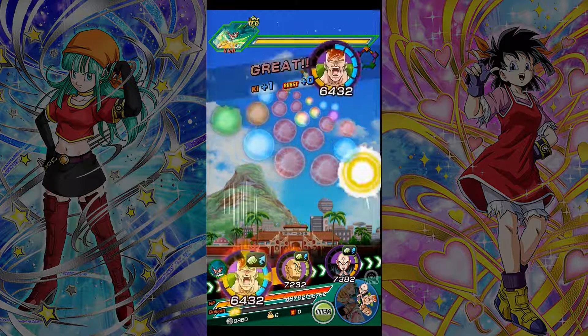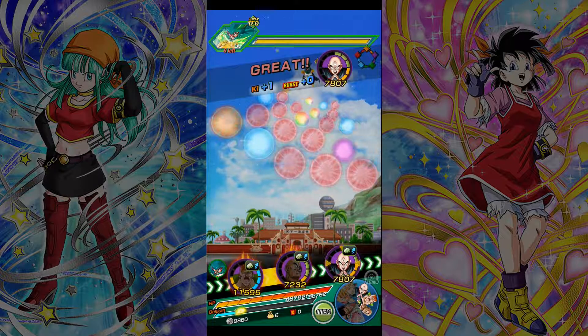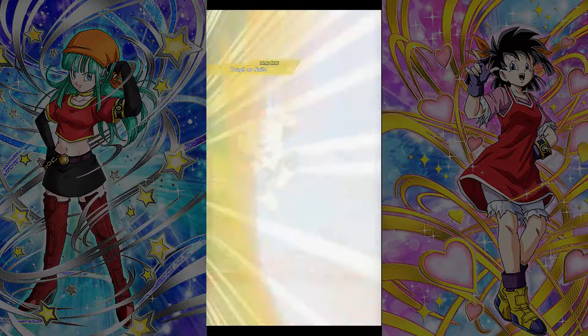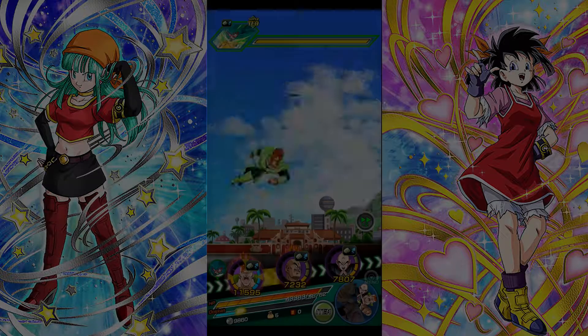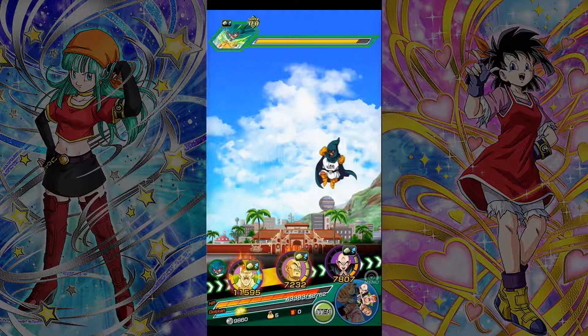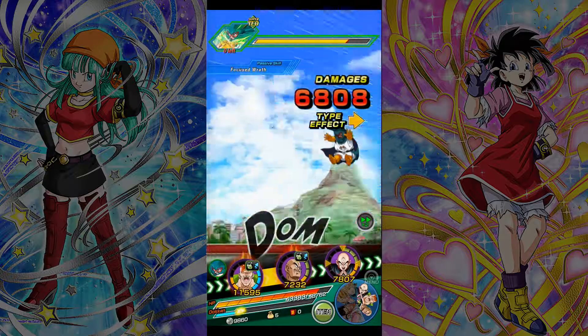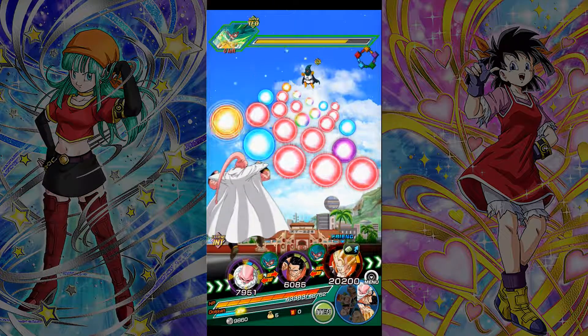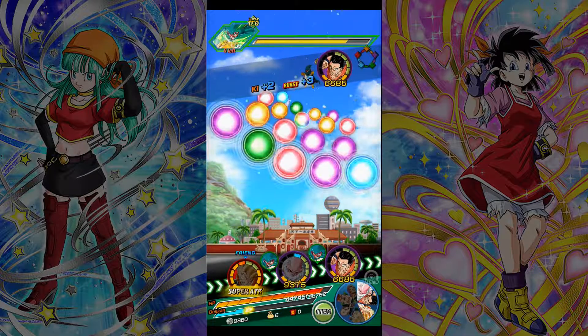That is a lot of red. Is Gogeta even coming close? Yes, he is. Let's just withstand the attacks, burn time, and then let Gogeta finish him off. In terms of damage, taking into account that I brought along Piccolo Boo Absorb — that's reducing his attack by 25% — his Super Strike version in Phase 2 hits INT characters for around 20,000-ish. So he still hits pretty hard.